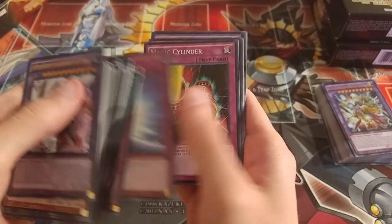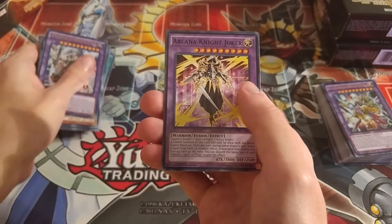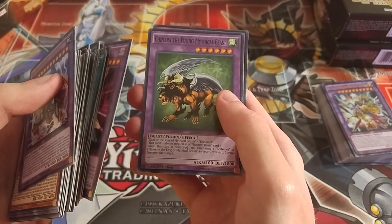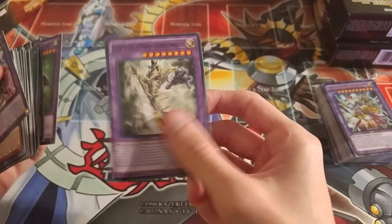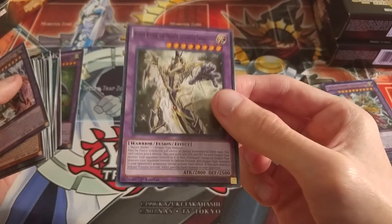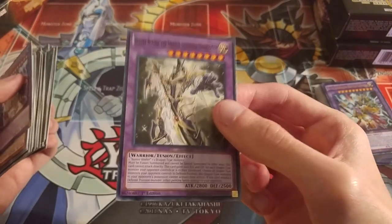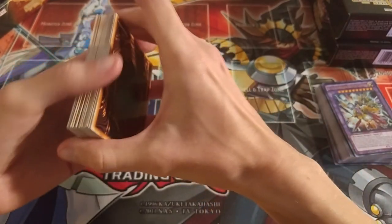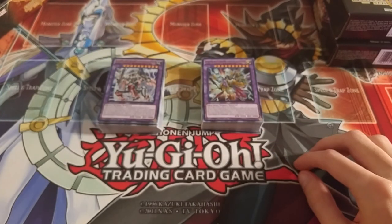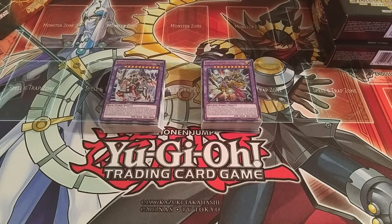You also get Spell Shattering Arrow, Polymerization, De-Fusion, Swords of Concealing Light, Attack the Moon, and the new magnet warrior trap Magnet Conversion. Then there's Addition Circle, Mirror Force, Magic Cylinder, Soul Rope, Rock Bombardment, and for fusions you get the new artwork of Arcana Knight Joker which looks really awesome, Dark Paladin, Chimera the Flying Mythical Beast. My favorite reprint from this deck is Buster Blader the Dragon Destroyer Swordsman — a completely unexpected reprint but awesome because I still need one or two more. It would have been cool if they put the new Buster Blader and Buster Dragon in there too, but yeah, those are both the decks.